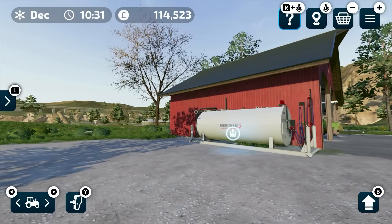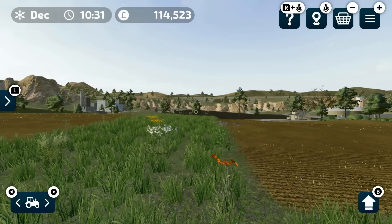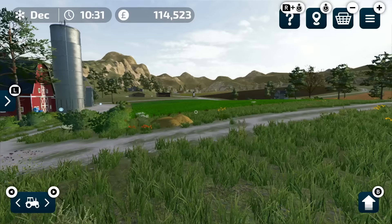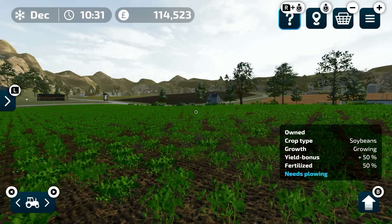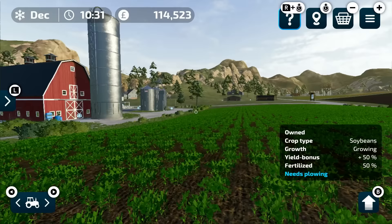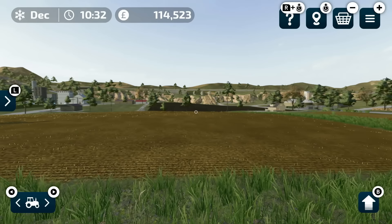Over here we've got the diesel tank. And we own three fields at the minute. We've got these two here which had soybeans in — have obviously been harvested. And over here we've got our other field which has got soybeans in it growing. They have been fertilised once, hence you can see they're at 50%, and the yield bonus is also at 50% — it wants another dose of fertiliser at some point. As you can see, when you go onto a field it gives you all the details about it: if you own it, someone else owns it, if it needs ploughing, what the weeds are like, state of the growth, all that sort of stuff.